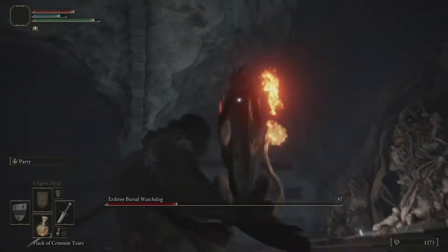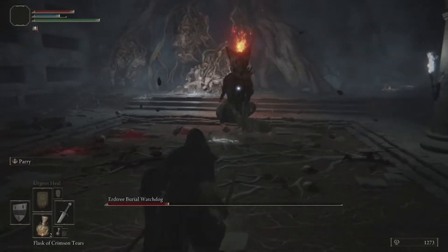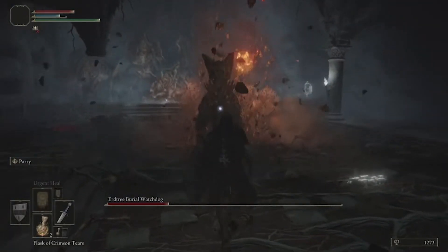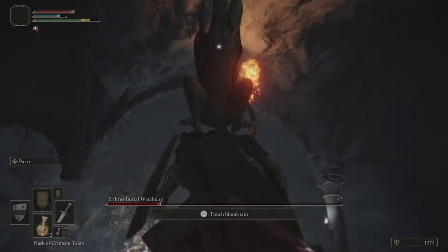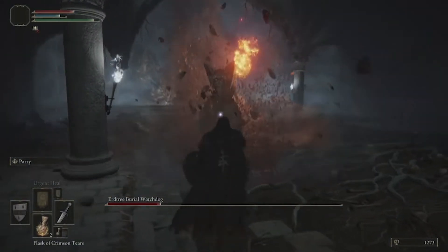Welcome to Ogle's Channel, thanks for watching today. Today let's talk about how to beat the Erd Tree Burial Watchdog boss in Elden Ring. And let's be honest, this is not a dog — this is definitely a cat mixed with a bat. It's one of the coolest looking bosses I've seen so far in the game, and I love everything about it.